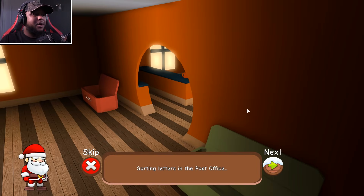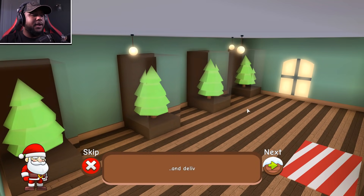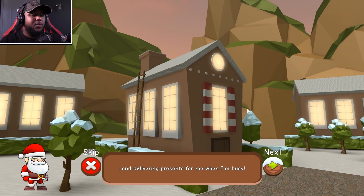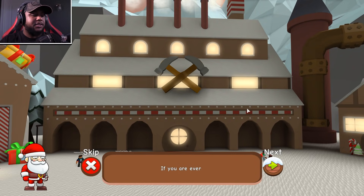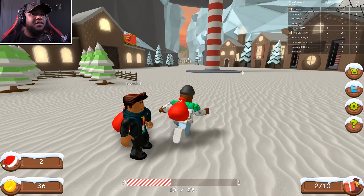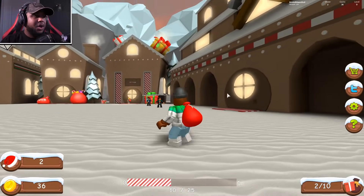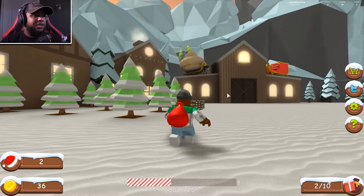Santa lists more jobs: sorting letters in the post office, chopping down trees for decorating — look at the Christmas trees right there — decorating trees, preparing for delivery, and delivering presents when he's busy. Santa says to start out in the workshop until you get the hang of things. This is so awesome!